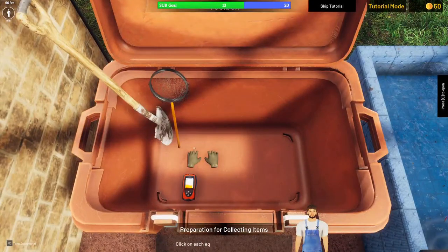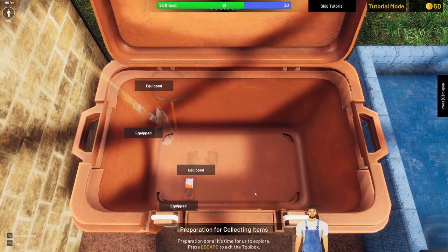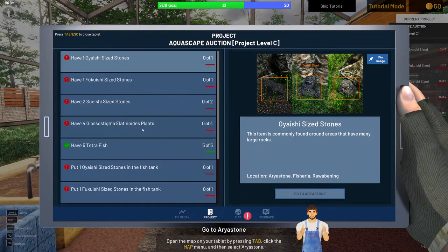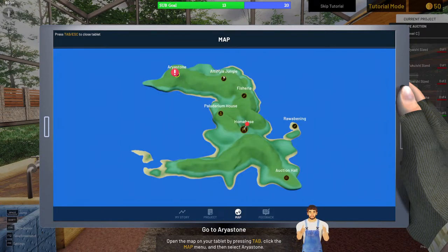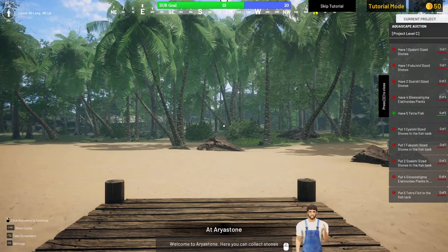We have all our tools. Opening the tablet map, we can see multiple maps — there were three in the demo, and in the full version there's one more map plus an auction hall. We select Area Stone and head there. Upon arriving, the tutorial tells us we can collect stones and aquatic plants here. Graphically, the textures are not great — almost like running at 240p.